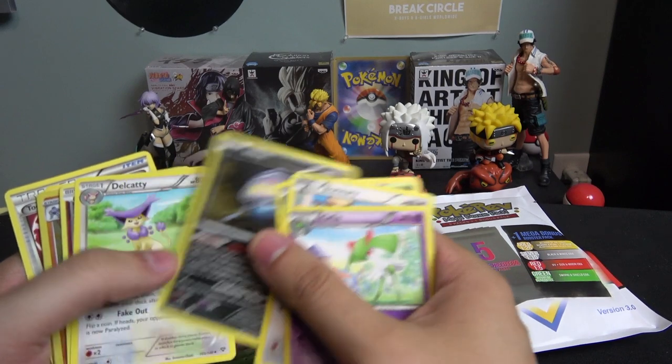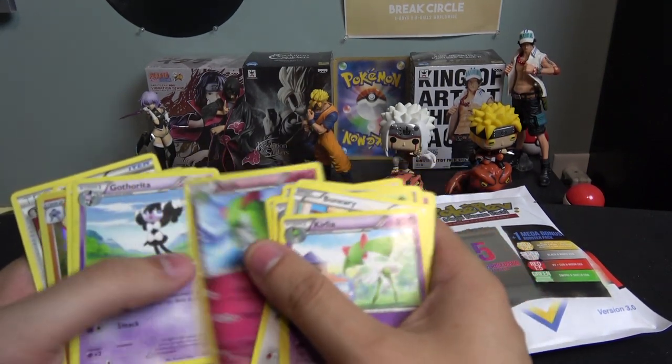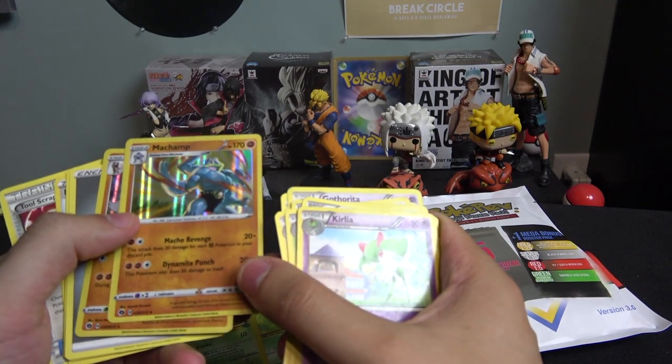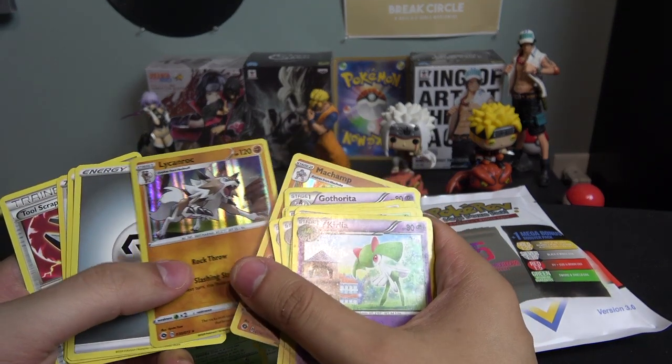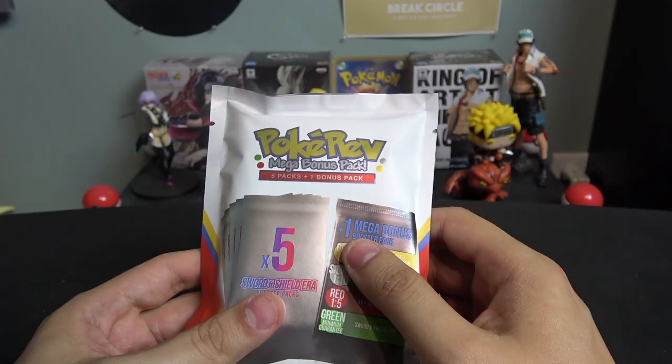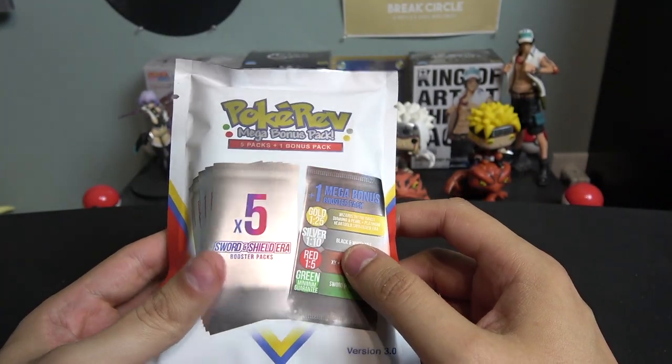Also in the pack: Banette, Silcoon, Inkay, Duskull, Kadabra, Mr. Mime, Kirlia, Caterpie, Nidoran, Machamp holo — two holos! Lileep, Rock Energy, Energy, Rusted Sword, Rotom Utility Umbrella, Tool Scrapper.